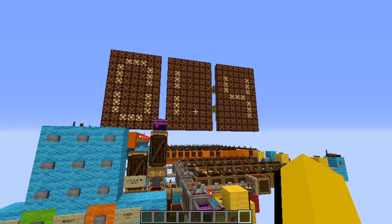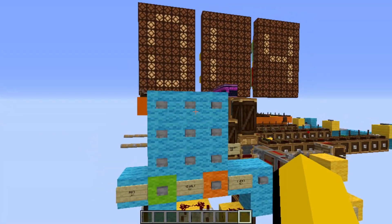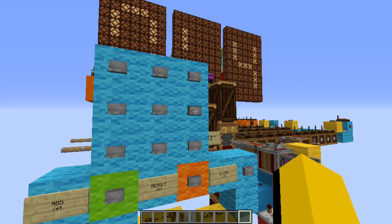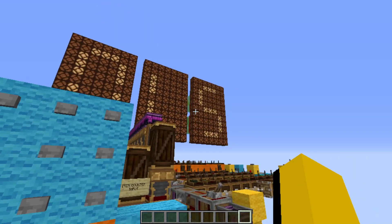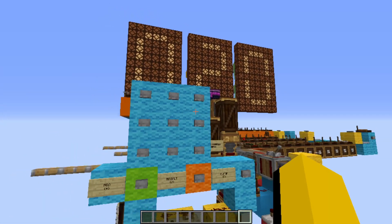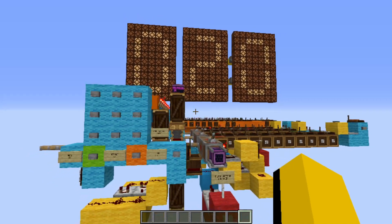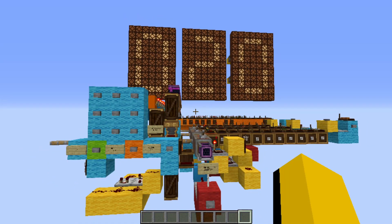One interesting fact about this system is that it isn't actually a calculator, it's more of an adder. So if you press a button twice or three times, there's currently no protection against that and it will continue to add items. This flaw exists because this is mostly an item counting system, but I can already see multiple ways to solve this issue and turn this into a real calculator. Let me know if that's something you'd like to see.